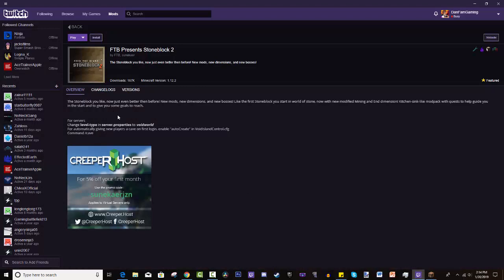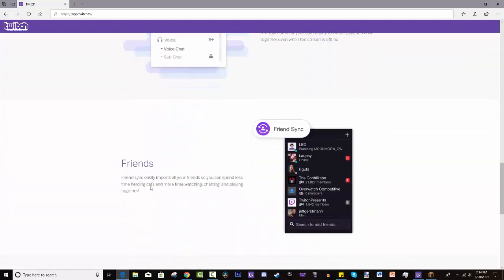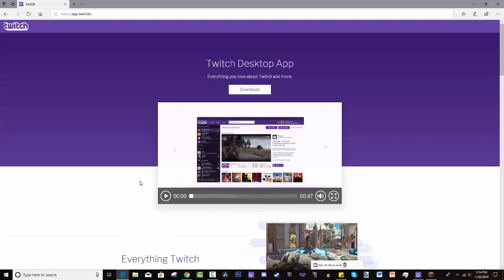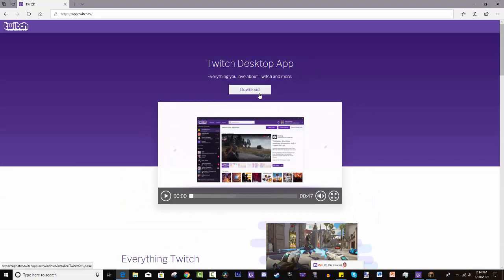Let's get straight into the tutorial. As you can see, this is a launcher called the Twitch Desktop App — it belongs to Twitch and it used to be called Curse. You can add friends, communicate, make calls, watch Twitch streams, and play mod packs for different games. I will provide a link in the description that will take you to the website where you can learn more about the program. All you have to do is press download and go through the procedure to install and open it.